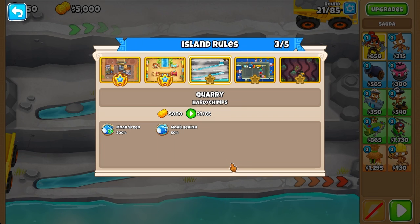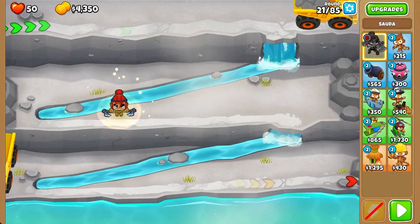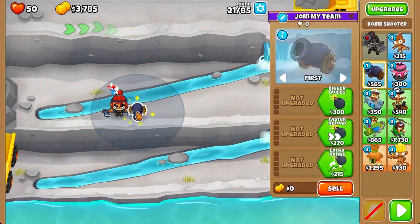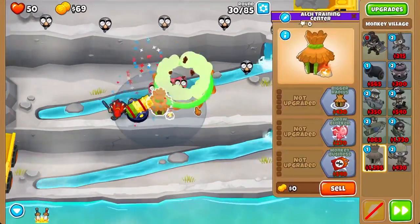This time we're on Quarry, rounds 21 to 85, same conditions: 200% more speed but 50% more health. Once again, we're going to start off with a soldier placed right here, and we're going to get a bomb shooter upgraded to 2-0-4.